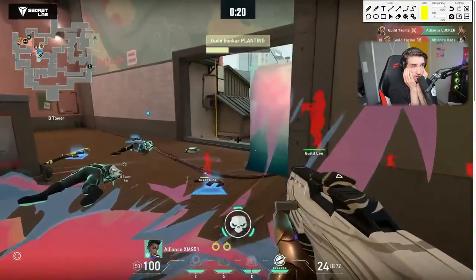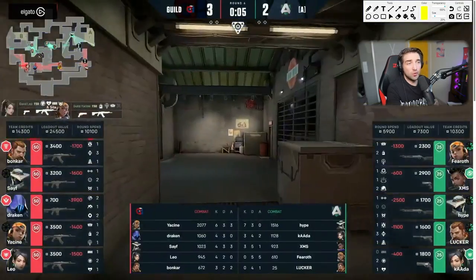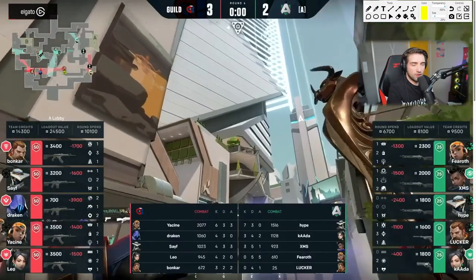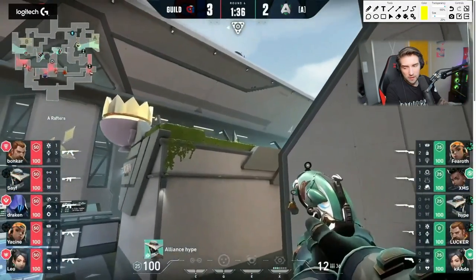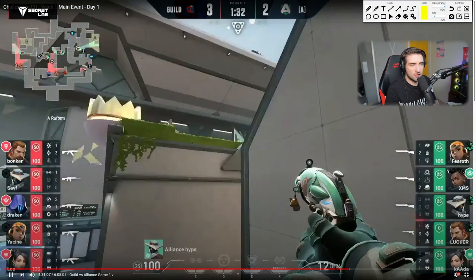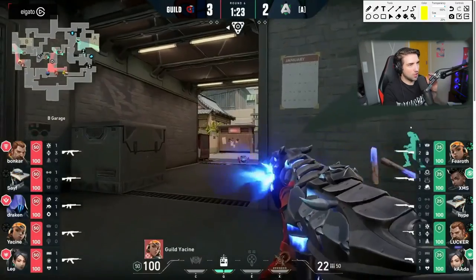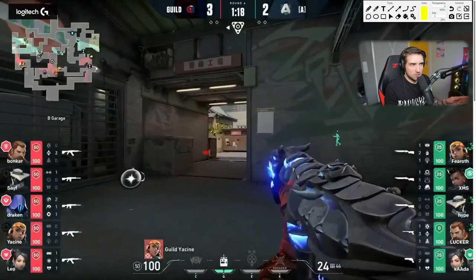It went badly for Alliance because Fearot just kicked garage and got punished. Everything falls apart because Yassin gets the kill on garage — Fearot overstayed his welcome. He knew there was a guy there and still fought. When it comes to Yassin, he's very good, but the problem is he's sometimes reckless. He's very similar to Cnet — makes really odd decisions that pay off if they work, but if they don't work, everything falls apart. Yassin is the type of guy that just goes in and does what he wants.